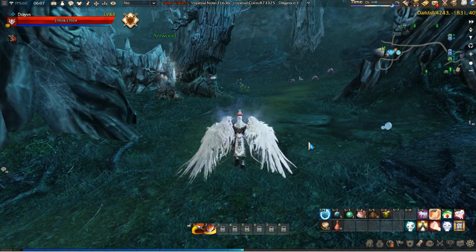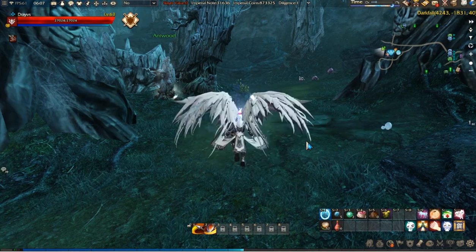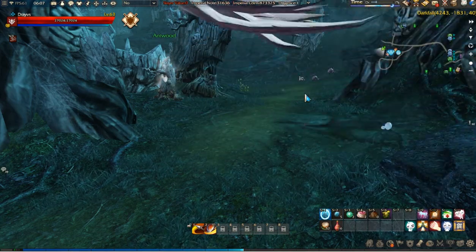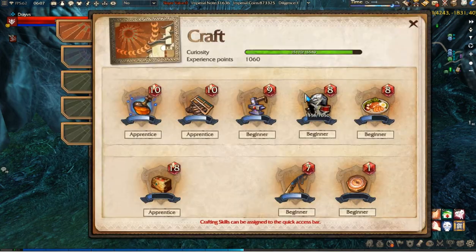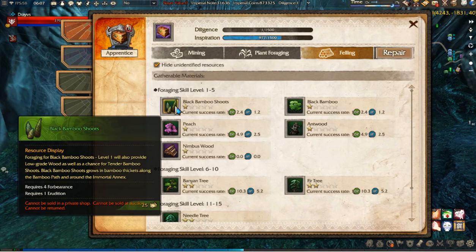Hello guys, in this video I'm going to show you how to find gathering spots for all different kinds of resources — be those fishing, mining, foraging, or felling spots. First of all, what we need to do is look up what types of materials we can actually gather.